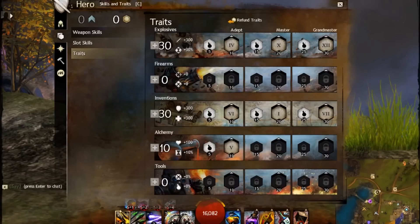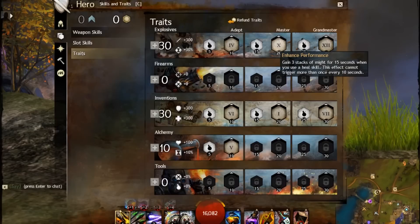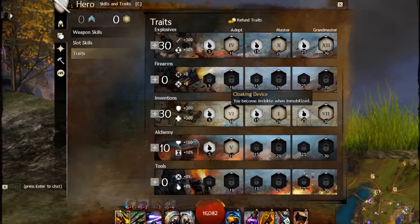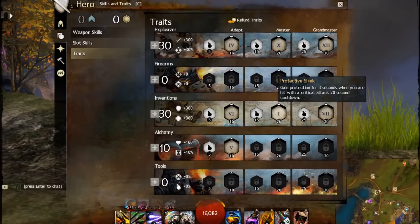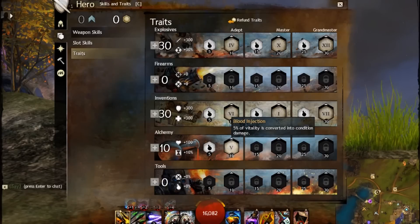In traits, I spend 30 in explosives, 30 in inventions, and 10 in alchemy. What I pick up is empowering adrenaline, enhanced performance, auto defense bomb, despair, cloaking device, protective shield, and reinforced shield — this one is kind of a must for me. The last one I get is blood ejection.